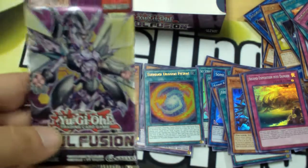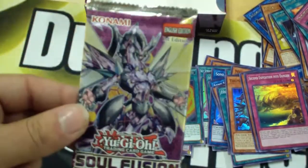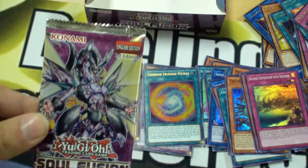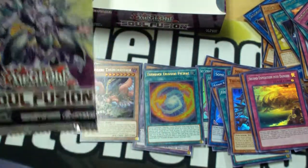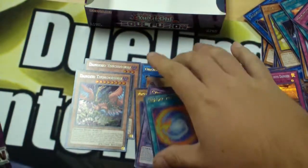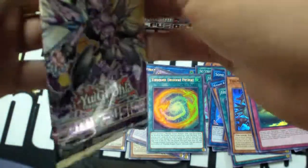Here we are, guys — last pack of Extra Thick Games' first box opening. I've got an audience now — a gentleman to my left just said he came in at the right time. We've already got two Secret Rares. We've got four Ultra Rares including the cover card. So far we've done pretty well. But can we pull something broken? Time to find out.